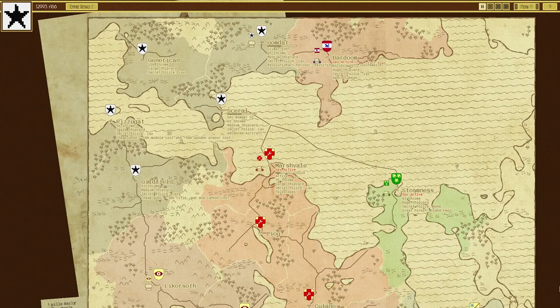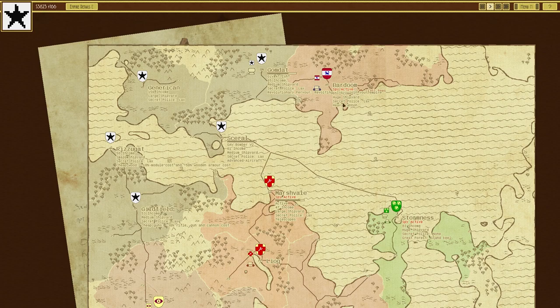Welcome back to Airships Conquer the Skies. In the previous episode we built the AT-ish T, which is an altering saltish transport, which will hopefully be able to assault quite effectively Badoom, which has a huge shipyard and a heavy cannon that will hopefully serve us well in the future.